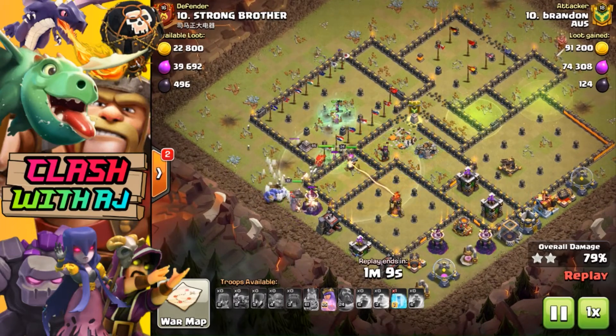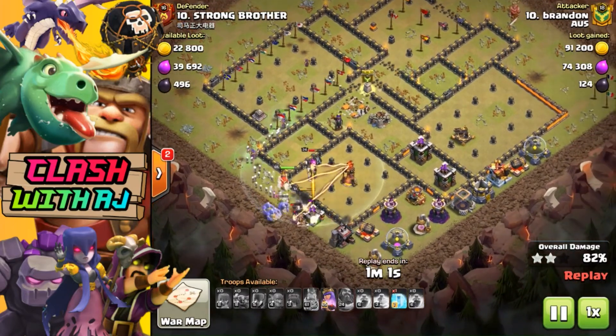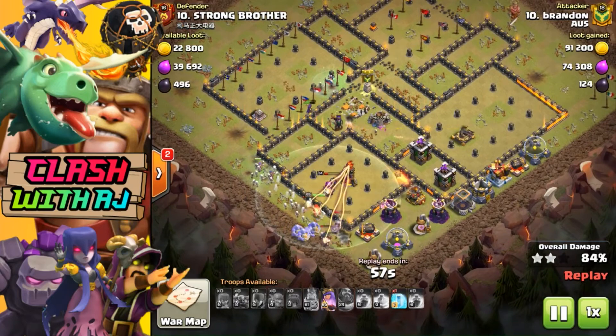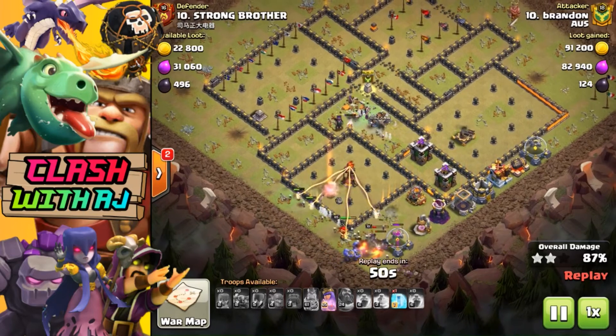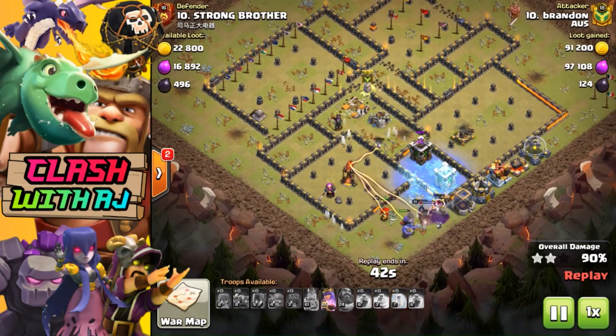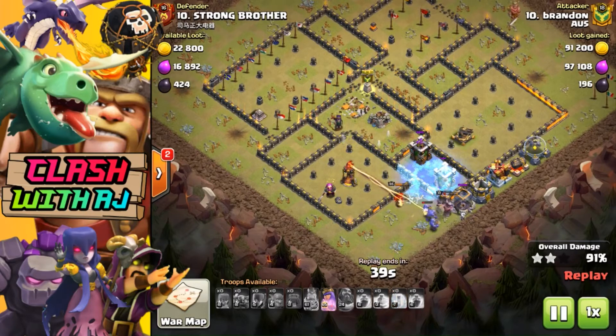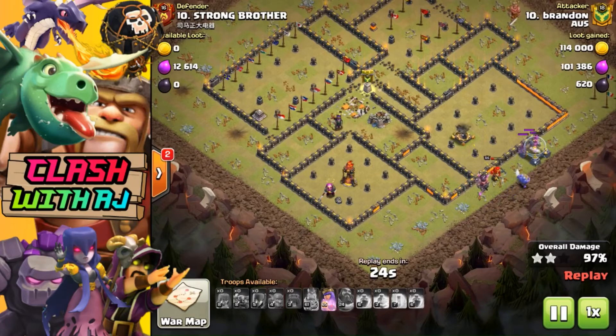With a minute to go, Brandon puts in a really nice Bowlers and Witches attack. That's one of your specialty attacks - it is pretty strong at Town Hall 12, mixing in Witches, and you just get a pretty good combination that overpowers bases. It does come close to the end with just the Queen left up against a multi Inferno. If this was a single Inferno it probably would have stopped the three-star, which is strange - sometimes the single Inferno can't really stop you and other times it's exactly what prevents the three-star.